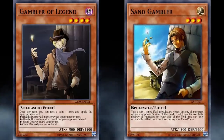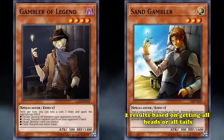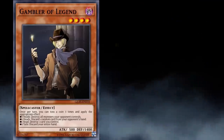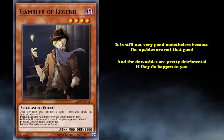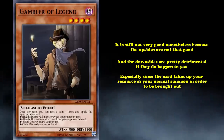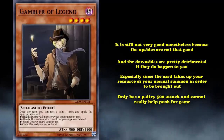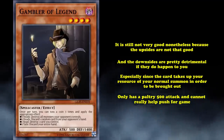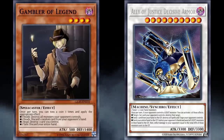However, it is an upgraded version over Sand Gambler, which has a similar effect but only two results based on getting all heads or all tails. At least Gambler of Legend has a chance to have two positive effects based on getting lots of heads, and discarding your entire hand only happens rarely. But it's still not very good — the upsides just aren't that great, and the downsides are pretty detrimental, especially since the card takes up your normal summon, only has a paltry 500 attack, and can't really help push for game even if you do destroy your opponent's monsters.